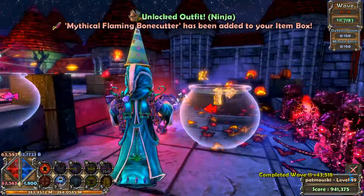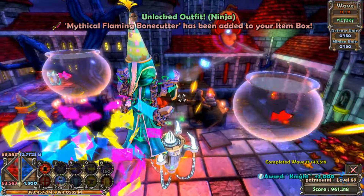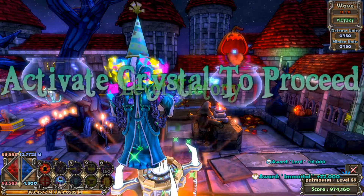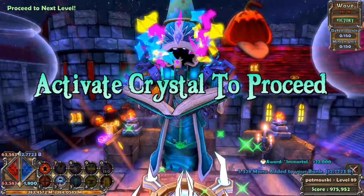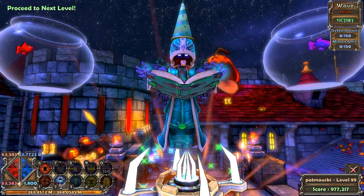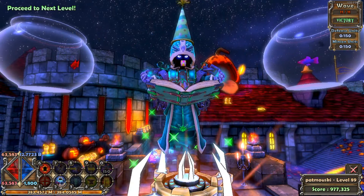We defeated Halloween! Oh wait — we got the ninja outfit! I don't know why it wasn't unlocked before, but we did actually just unlock the ninja outfit. Nightmare difficulty — got it. Now let's head back to the menus, get our reward, and make our monk.